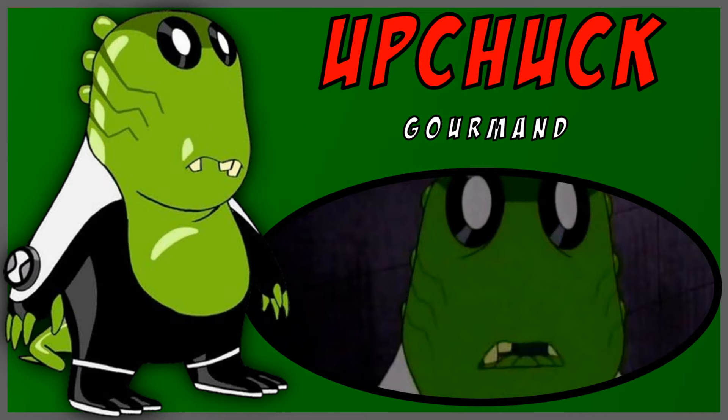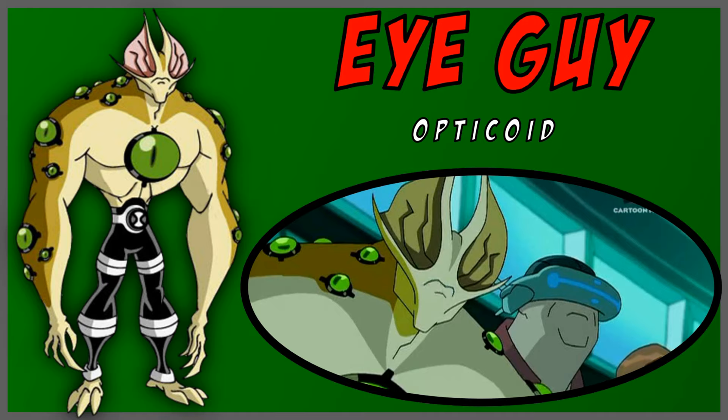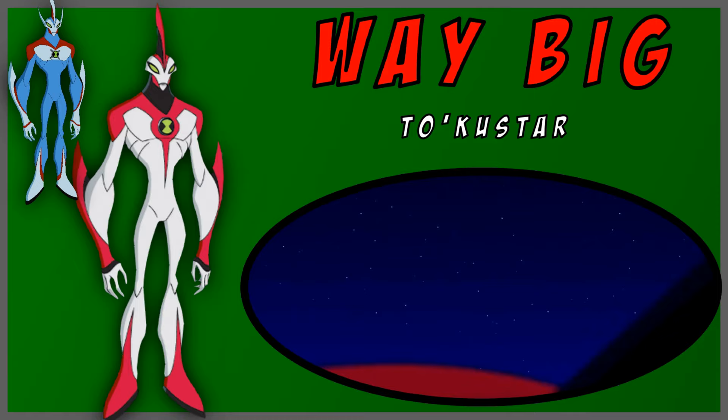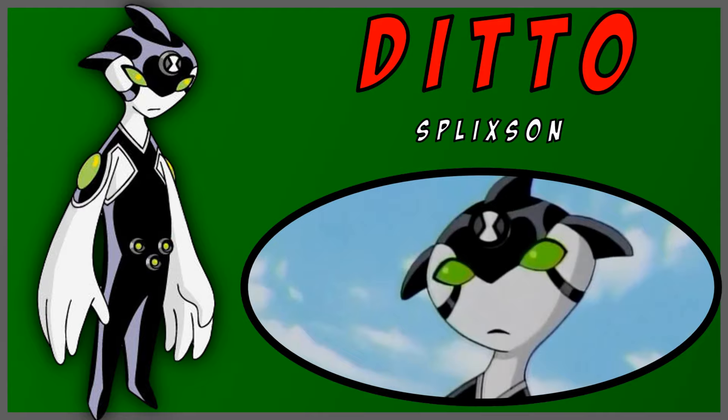Upchuck. He can eat any object and spit out energy balls that destroy things. The downside is that he is very clumsy. Eye Guy has eyes all around his body, giving him a 360 view at all times, and he can shoot energy beams from his eyes. I think this one's very cool. Way Big. One of, if not the most powerful alien in Ben's arsenal. He is the largest alien and one of the strongest. He can also shoot powerful cosmic rays when he crosses his arms in an L shape. Ditto. Ditto can clone himself as many times as he wants, but other than that, a pretty weak alien.